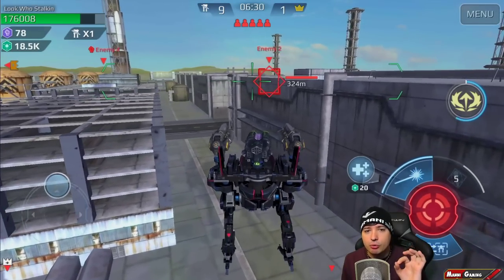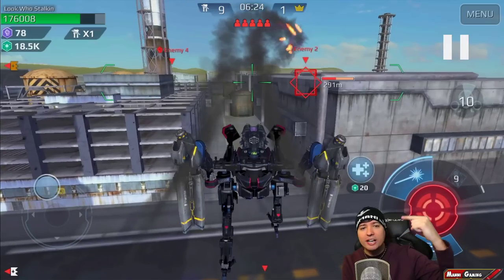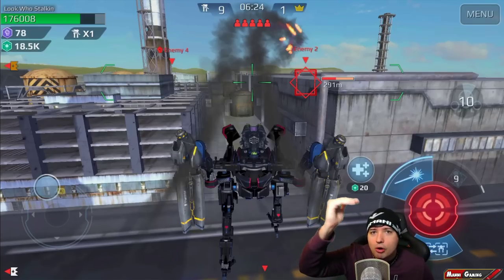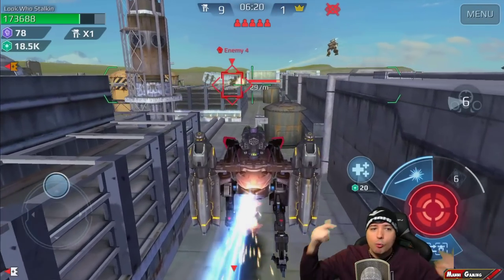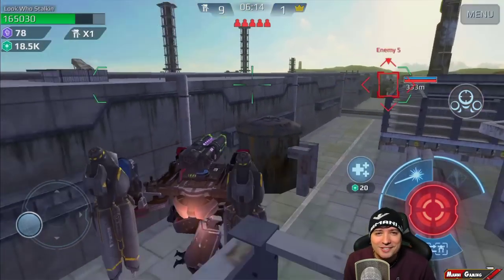He wasn't moving fast. Then I fire the next salvo, and while those shots are in the air, the previous shots somehow count. The damage from the first shot didn't calculate correctly — when the second salvo was on the way, that's when the game said 'oh wait, you hit him.' What the heck? I don't know — War Robots is being weird again.